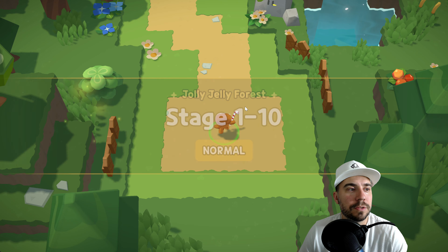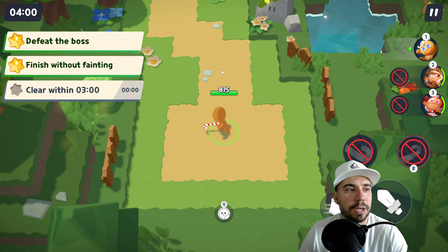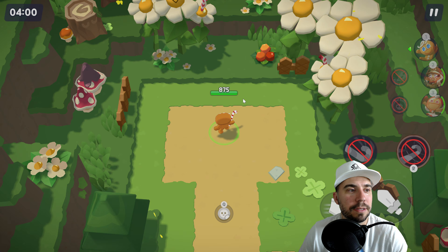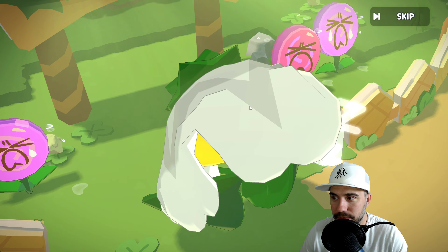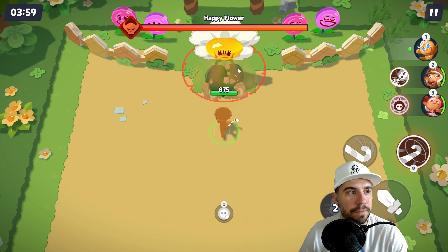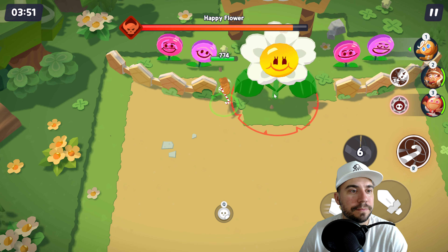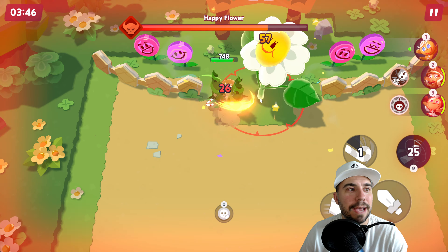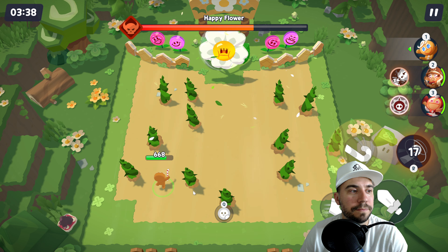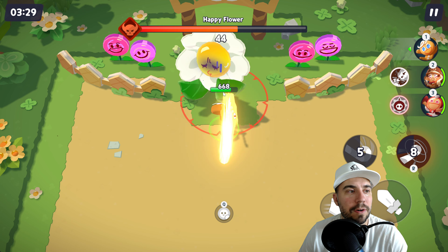Here we go — Jolly Jelly Forest, boss time! Here is the flower. You have to be a little careful here. Those spikes come up from underneath the ground — stay out of the way and move like that. Keep that damage on and you're going to be just fine. Now we hit the next phase where it pushes us all the way back. Run through the projectiles — you don't want to run into them — then get close as it falls over.